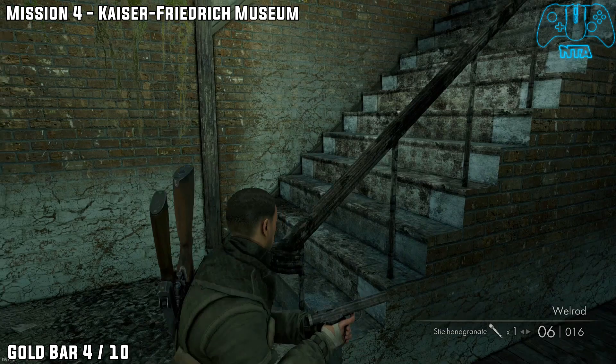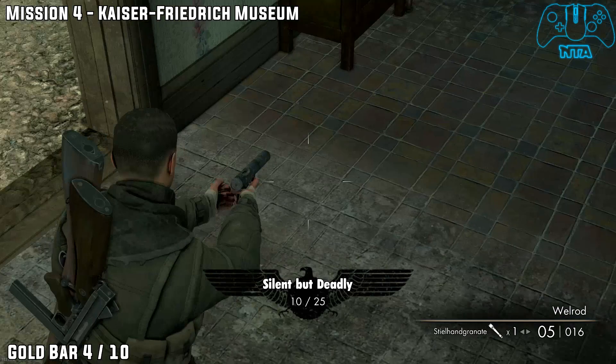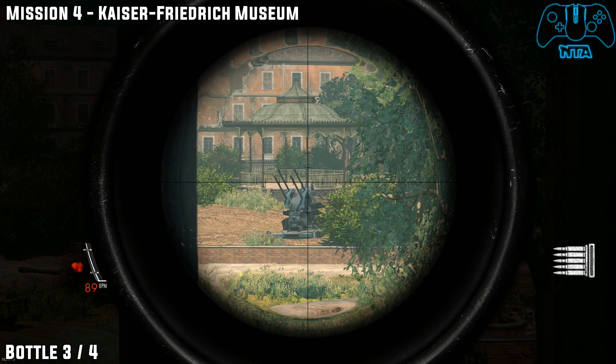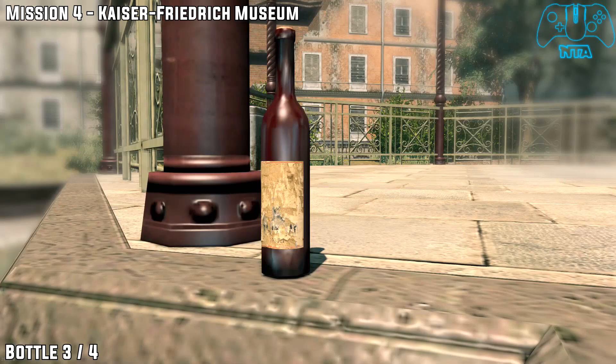Gold bar four. Go inside the building, head up the stairs. Kill the Russian and grab the gold bar. Now head up the stairs again, kill all the enemies, and you'll find one of the enemies looking through the window here. If you look at the very far end, you will find this bottle.